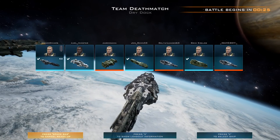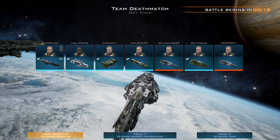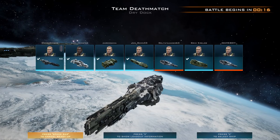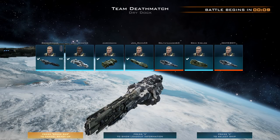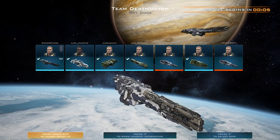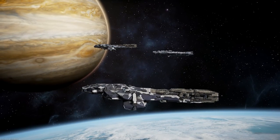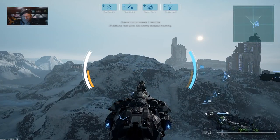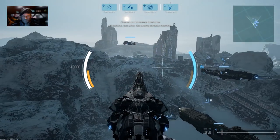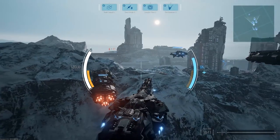In our team we've got Carl Finster in a tactical, Xerox Sama in a corvette, John something in a dreadnought, Delta Leader 6-3 in a destroyer, Grim Prelog in a destroyer, Game Boy in a destroyer, and Navis in another artillery cruiser. I've got myself a wingman. In team deathmatch people do tend to respawn.